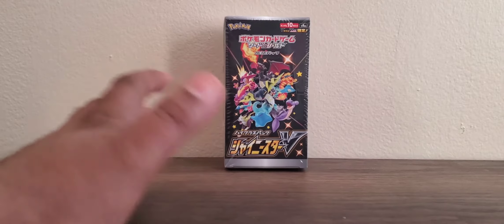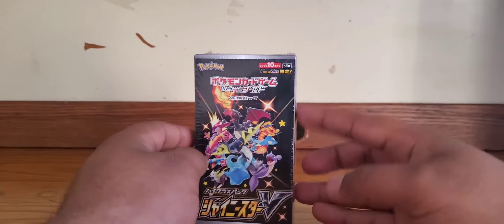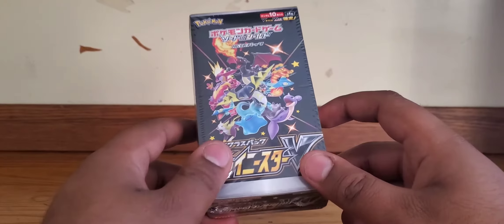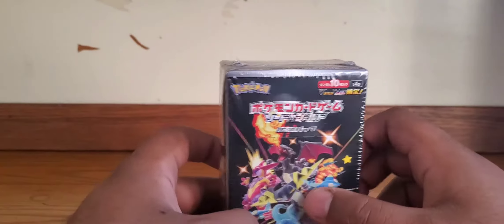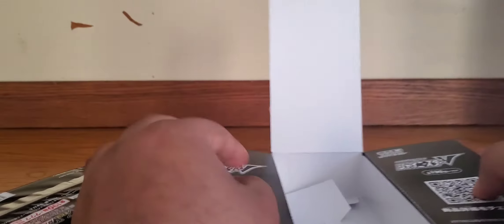Today is a very special occasion — besides getting a new desk and chair, no longer getting feet going numb, we've got a shiny Star V-Box. This is one of the most fun boxes to open from the Japanese sets because there are shinies and another chance to get a shiny Charizard — there are two of them, just like in Champion's Path.